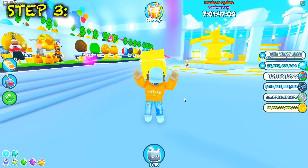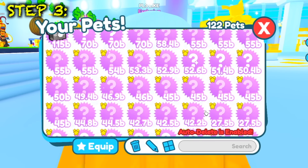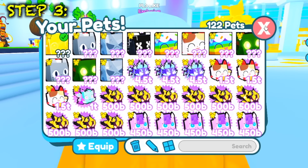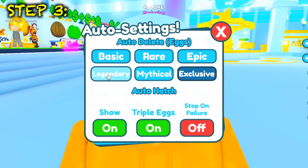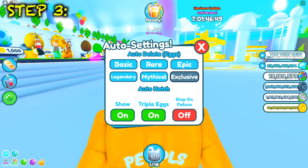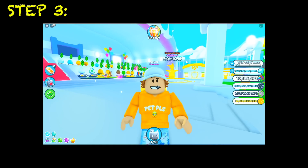Step number three is a really helpful trick for free-to-play players. If you don't have a lot of backpack space, go to auto-delete and turn it on for all pet types — but do NOT turn it on for exclusive, because if you actually hatch the huge hell rock pet it will literally disappear.